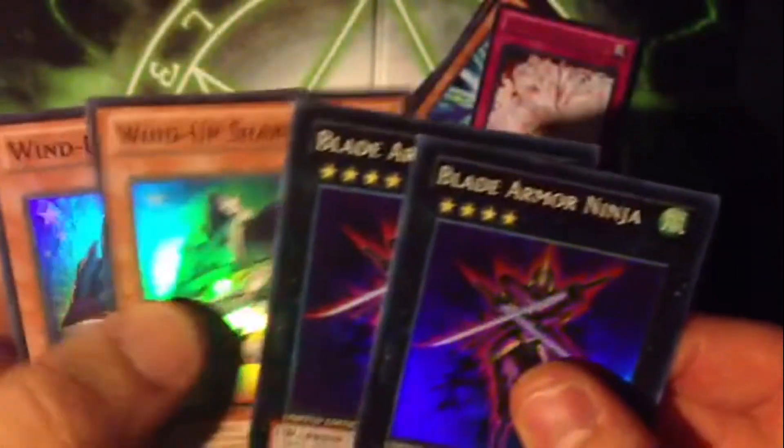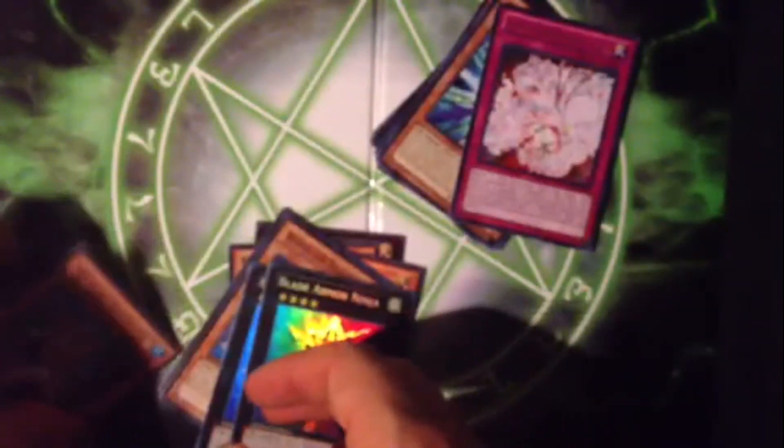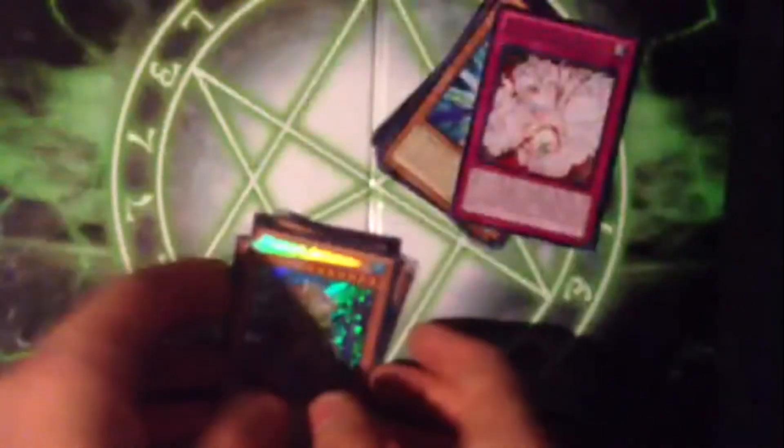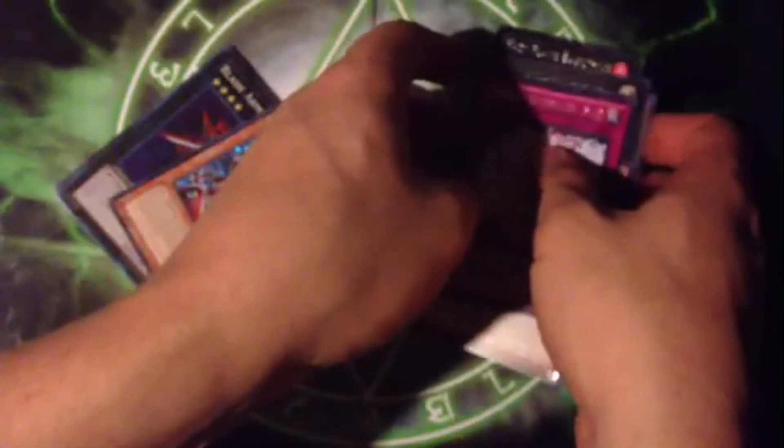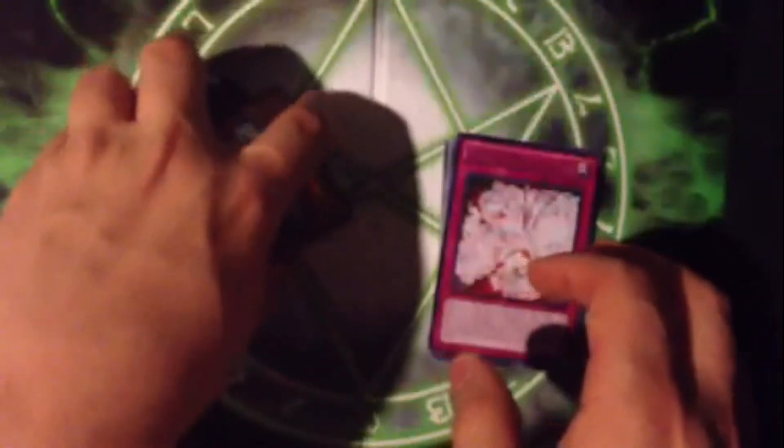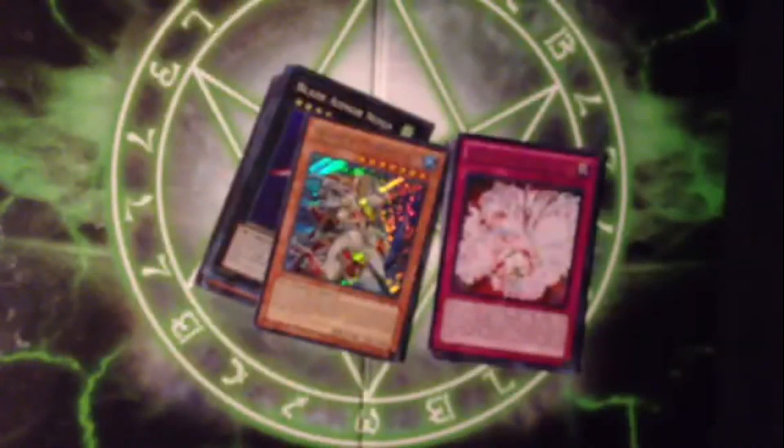For the promos: two Blade Armor Ninjas and two Wind-Up Sharks. Tell me what you think of my pulls. If you're looking for any of these cards I'm probably going to be trading them — I might put the Abyss Lead up for sale on eBay. Like, rate, and subscribe, check out the rest of the channel, and also check out Brain Freeze Lasers — he's pretty good with intros. Thanks guys!